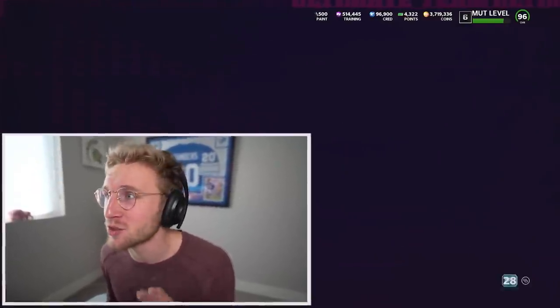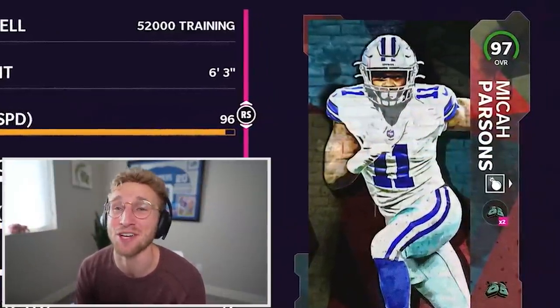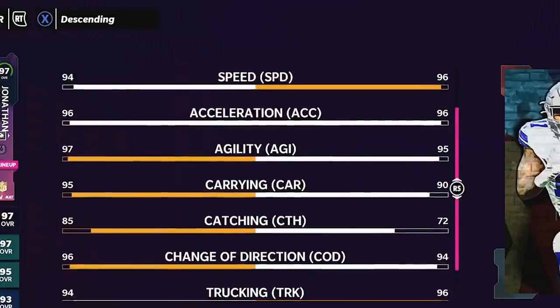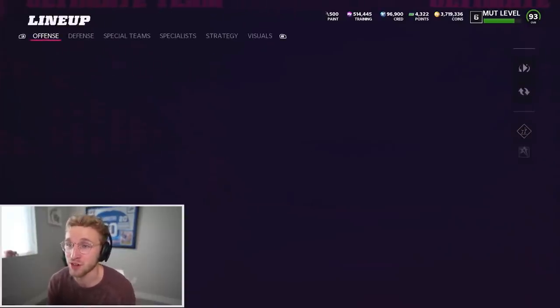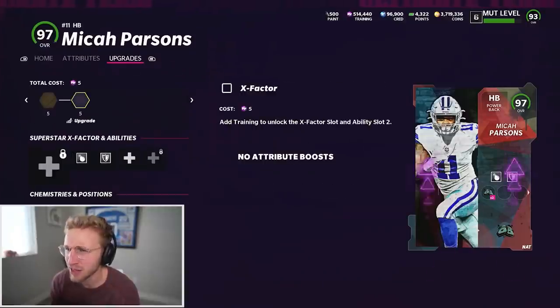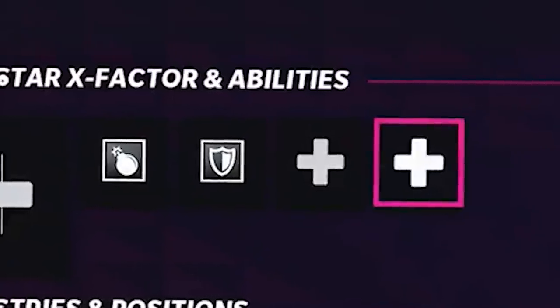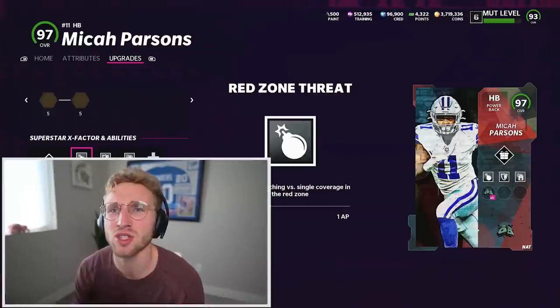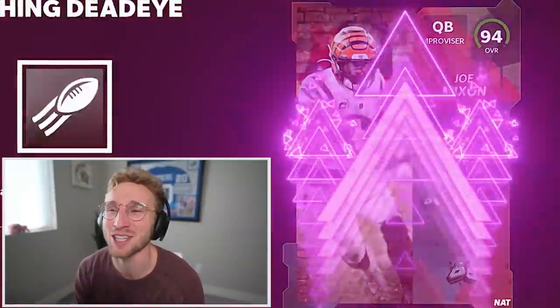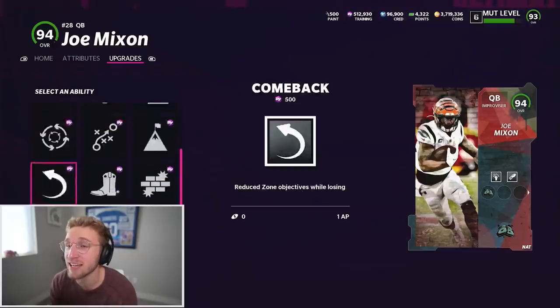Look at this Micah Parsons — you're definitely going to see a full video on this. 96 speed, 96 Excel. He's not the craziest, but he does have 98 brake tackle and 96 chucks, so definitely a beast. What's crazy about this card is his abilities — he has red zone threat and tank. Tank you can only get on halfbacks, red zone threat you can only get on wide receivers, and he has both. You can even add more: jukebox, tank, red zone threat — that's so OP. If only I could give him backfield master, then he'd just be broken.